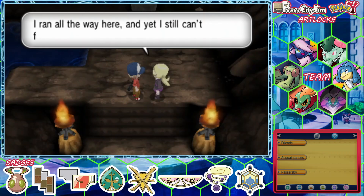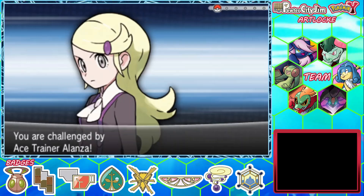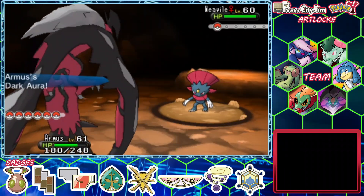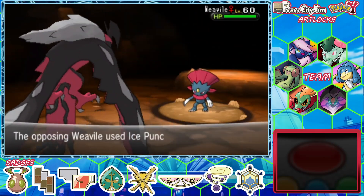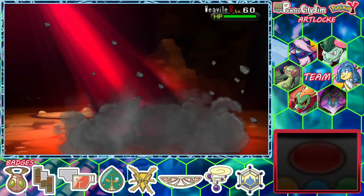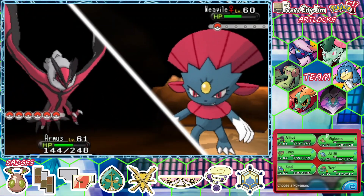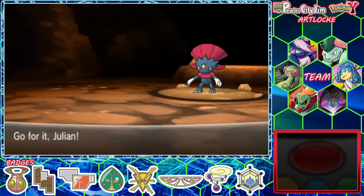I just want to spend time with my Pokemon, but everyone keeps challenging me to battles. You have a Weavile — Armus is going to have trouble with that. Wasn't going to use the legendary Pokemon, but decided at the last minute to use it since it replaces my other dark type. Ice punch — that's going to hurt a lot. We have a severe ice-type weakness on the team.